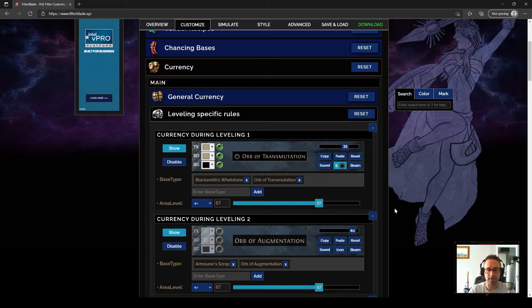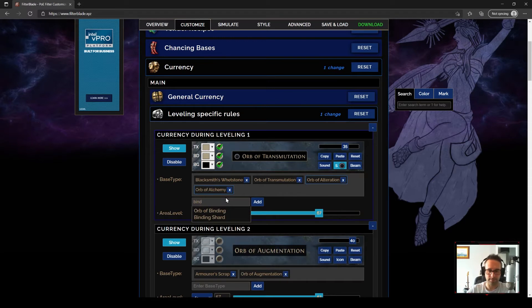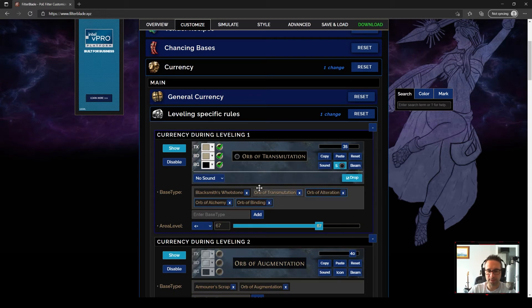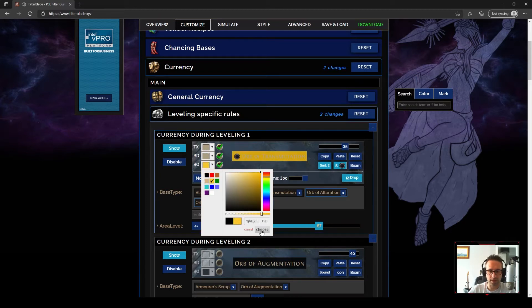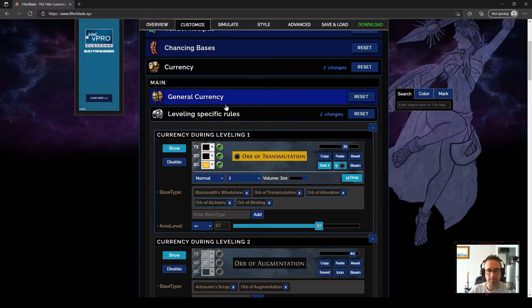I'm basically going to add in anything that makes an item rare and anything that can be used for that recipe. So we'll start with Orb of Alteration — we'll add those in because we need them as part of our recipe. We're also going to add in Orb of Alchemy and Orb of Binding. Those are the five important currencies for this build while leveling. The 'S' indicator means the spot will also show on your minimap when these items drop. We're also going to add a sound — normal and two, just a simple drop sound — and then change the colors so they really stand out. Those are the only changes to currency while leveling.